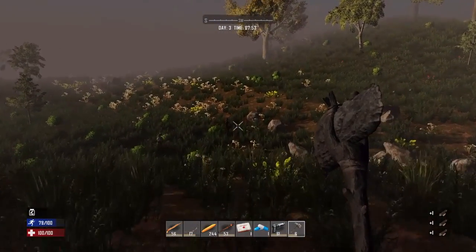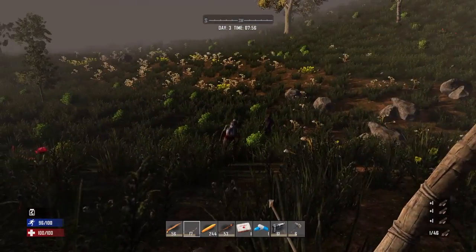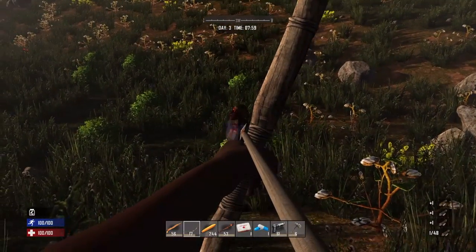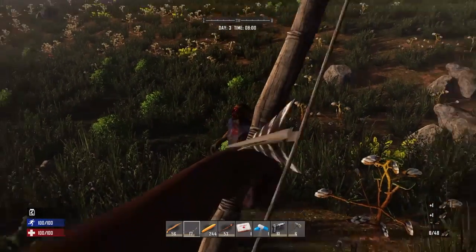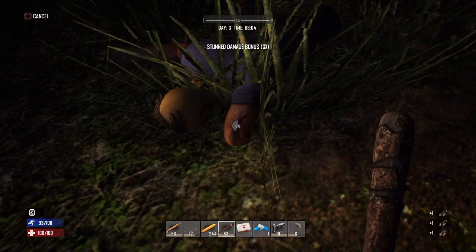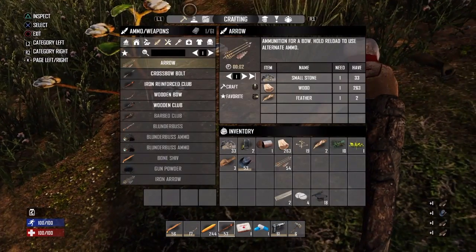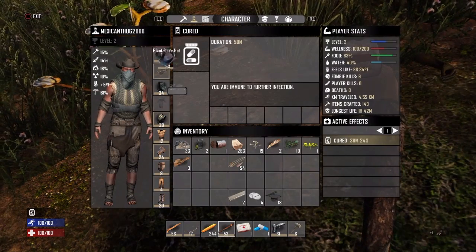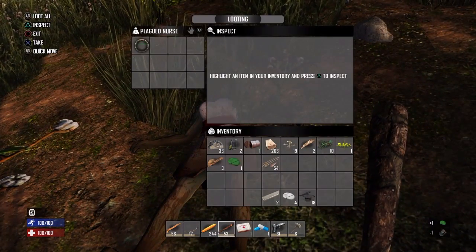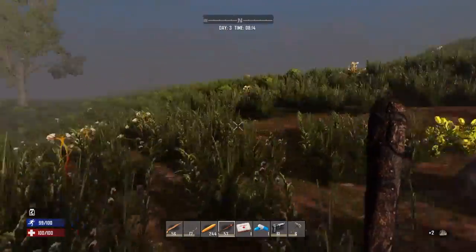Oh shoot, there are some zombies coming over here. Every time I hear a zombie through my mic it sounds like he's behind me or on the side. Headshot! The zombie dropped a cowboy hat — let me check if it's better than mine. Yeah, of course it is. I'll switch that out. She also had some vitamins, I'll take that. Let's grab some more small stones — 35, that's good enough.